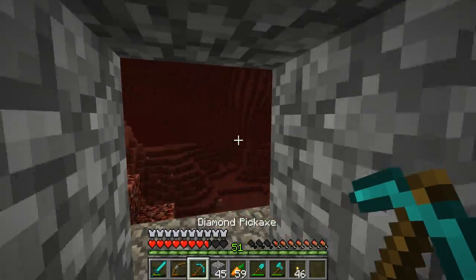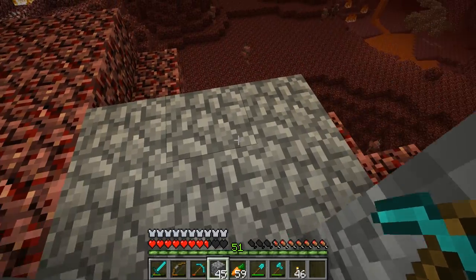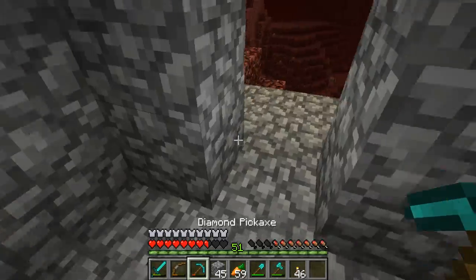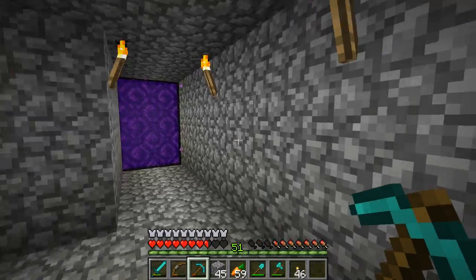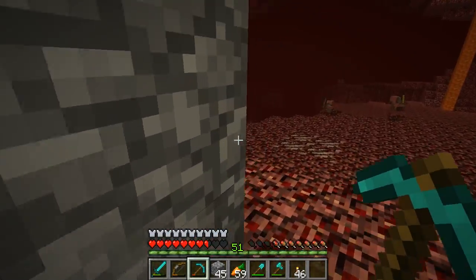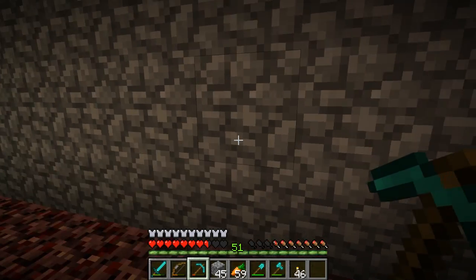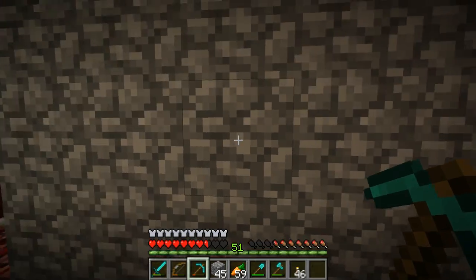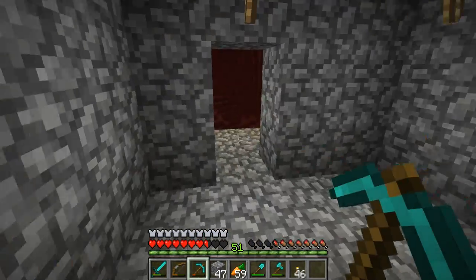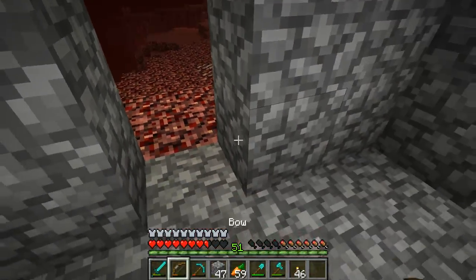One thing I can't do is I can't use an iron door, unfortunately, which would be awesome - but since I don't have any iron, I only have two ingots, so that's definitely not enough. Let's see where else we can make an entrance over here. This area seems like a good place - probably somewhere right over here. Yeah, this seems like a good place to make an entrance right here as well.